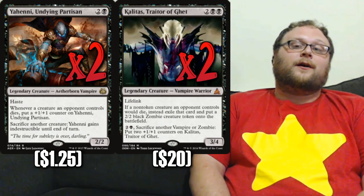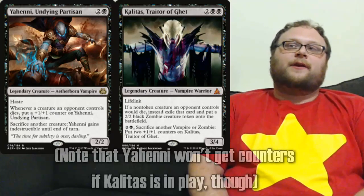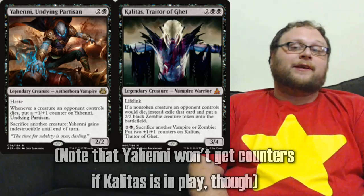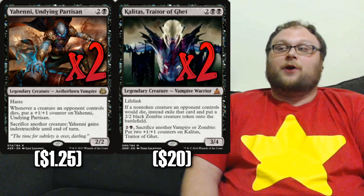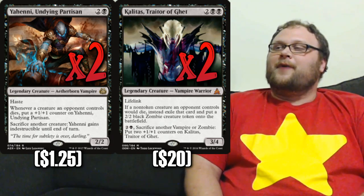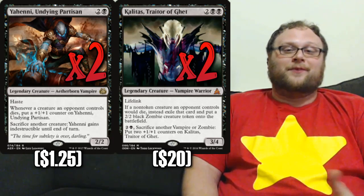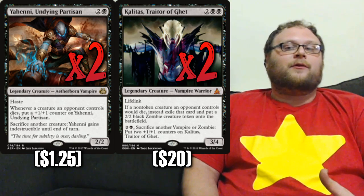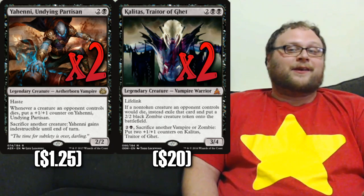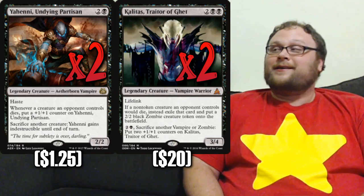We're going to play two somewhat similar Black creatures: two copies of Yehenny and two copies of Kalidus. There are 20 different cards in this deck capable of killing creatures on the other side of the board, and that's pretty awesome with both of these. They sort of feed off each other — you'll kill something, get a zombie, and sacrifice that to Yehenny to give it indestructible. Yehenny is good against all the removal in the format. Kalidus is good against rogue aggro decks running around without Smuggler's Copter, and is pretty good against Green-White Tokens, which is probably our worst matchup since they go really wide.